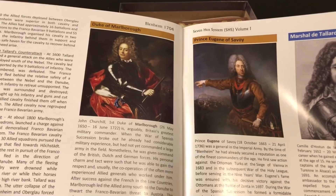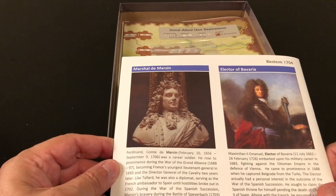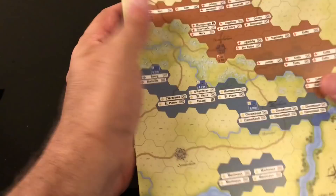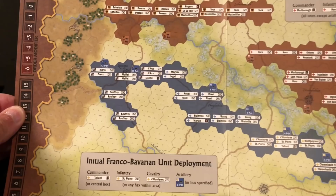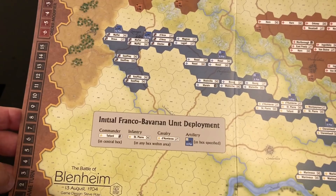The allied side features the Duke of Marlborough and Prince Eugene of Savoy, while the Franco-Bavarian side has Tallard, Marsin, and the Elector of Bavaria. There are also some baggies with a red and a black-and-white die. There is a setup play aid which gives you a full picture of the map.